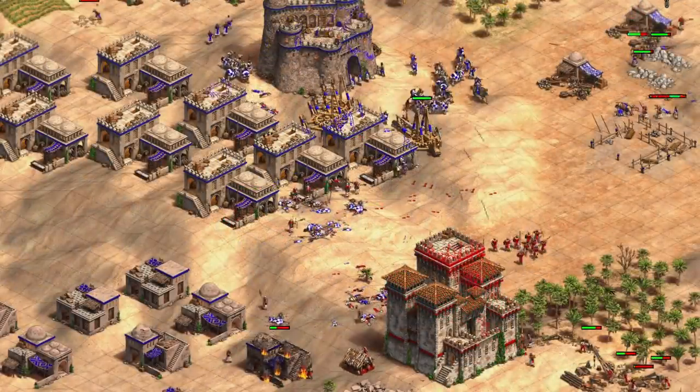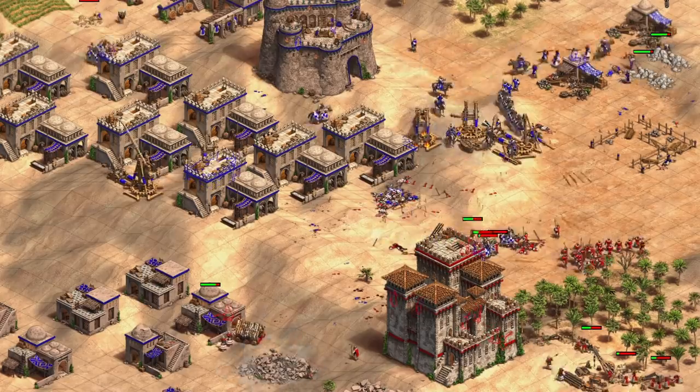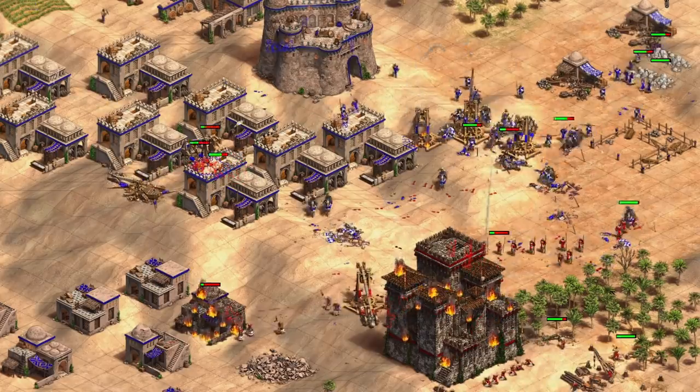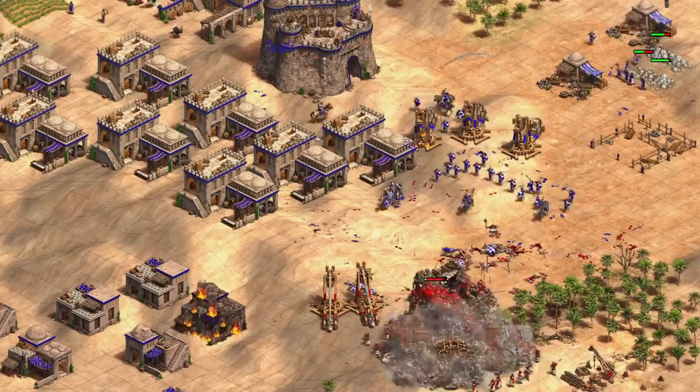Later on, trash war fights are more about pumping out units and positioning them well instead of actually controlling them. Adding more production facilities and farms, expanding to new wood lines and gold mines, setting up multiple raids, repairing castles, and defending against raids are all much more important than watching the trash fight.